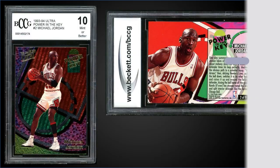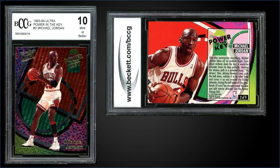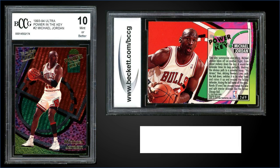Number eight: from 1993 Fleer Ultra, the Michael Jordan Power in the Key insert graded mint or better BCCG 10, sold at fixed price for $850. Mint PSA 9s sell for just under $800 and Gem Mint 10s sell for over $7,000, so you're just over the price of a PSA 9 here. This one does look a bit off-centered on the front. The Power in the Key inserts were inserted into Series 2 packs at a rate of 1 in 37, and boxes sell for around $200–$300.